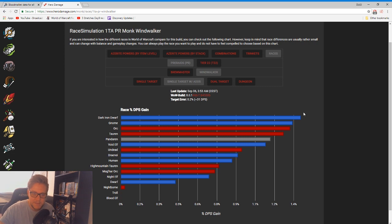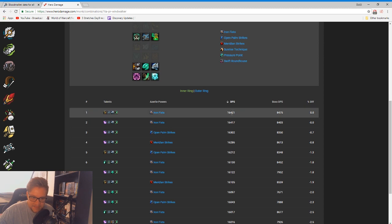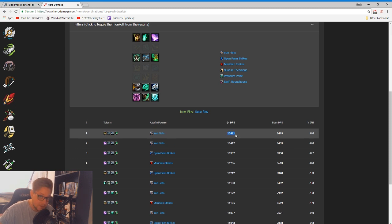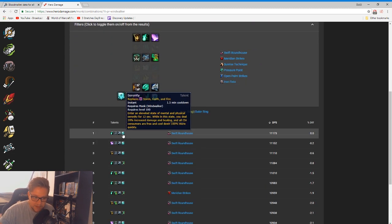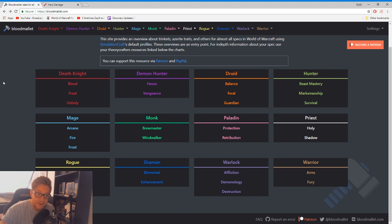In general, all simulations on these websites are purely for damage — even the ones on Bloodmallet, which we'll go through in a second. Before we go off this website, let me show you combinations. Combinations will literally just tell you what talents have been picked, what azerite trait is being stacked, and then the amount of damage it's doing. For example, single target with adds — if we are taking this talent combination and stacking Iron Fists we will be doing the most damage simulation-wise. And on single target we're switching to Serenity, grabbing Chi Wave, stacking Swift Roundhouse — that should give the best possible DPS gain. If you prefer Chi Burst over Chi Wave, note that it's only a 0.2% DPS difference in simulations, so it's not actually that punishing.